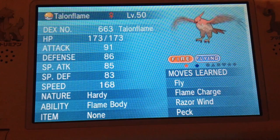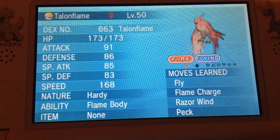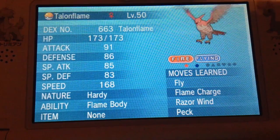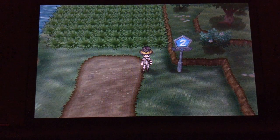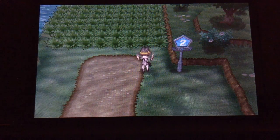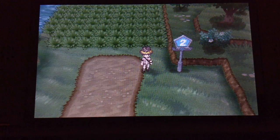The first Pokémon you should have should have Flame Body or Magma Armor. This will help you to hatch any eggs you have in your party. Talonflame is a great choice in the 6th generation — it is easy to catch and it can learn Fly, a move that no team should be without. It's able to be caught on Route 2. Watch out though: if this Pokémon is in the front of your party, Flame Body will also burn opponents, making them easier to catch, but they can tend to faint once burned.